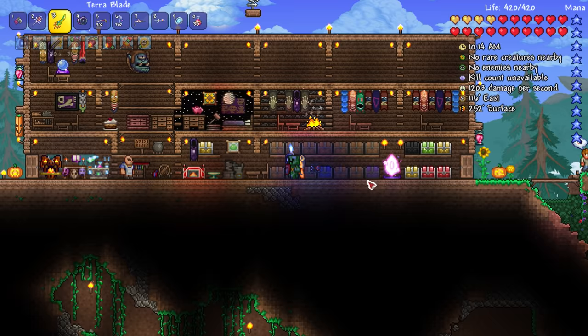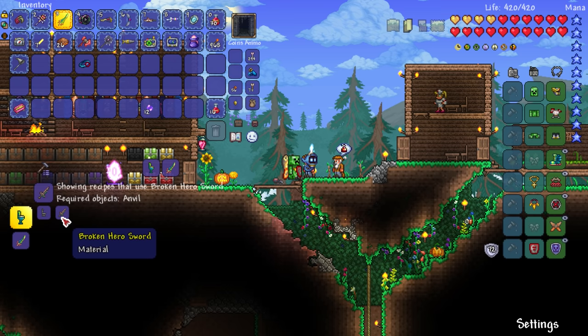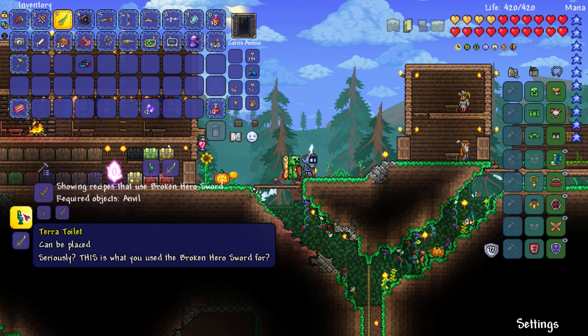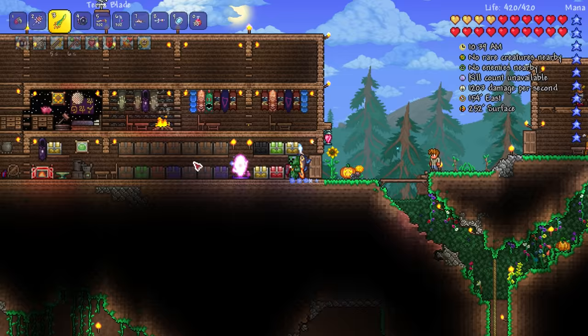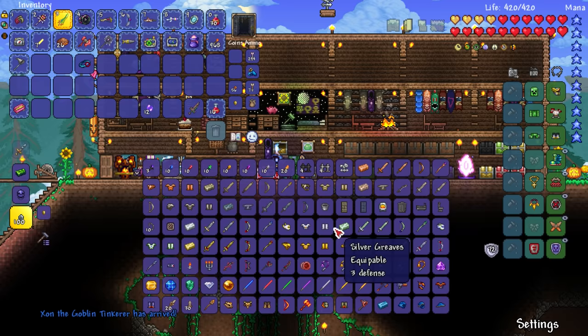The other broken hero sword is over here. Let's talk to the guide and see what he has to say about the broken hero sword. Other than the terra blade — see what he says about that. A terra toilet? Seriously, that's what you use the broken hero sword for? I kind of want to — we have an extra one. How do we make a toilet? I think you just need some iron probably. Let's casually make a terra toilet!